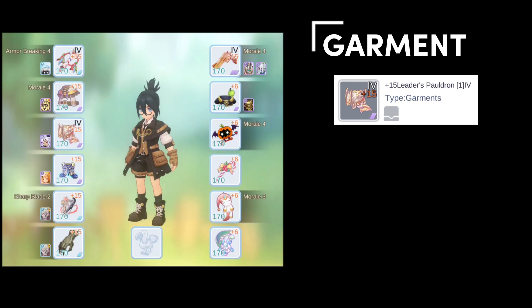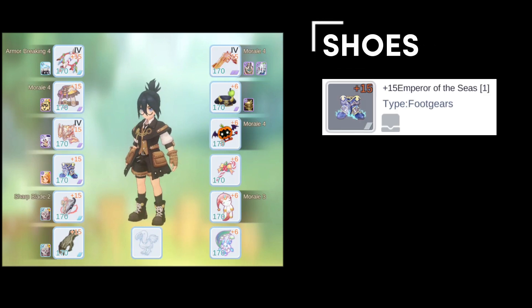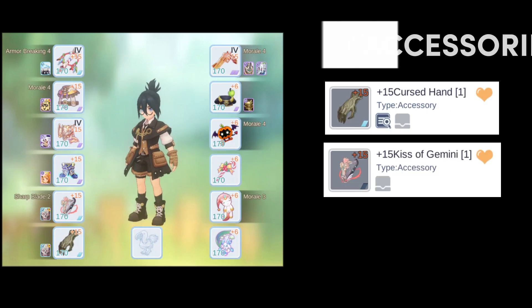For garment, I use leader's pauldron for the increased skill damage. It also comes with ignore defense, which is nice. Zenubia card is still the best in slot for pure damage increase, but devil squid is a reasonable alternative. For shoes, I choose emperor of the seas for the ranged physical damage increase, and I swap moonlight edga and dark lord based on the situation.